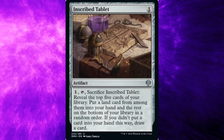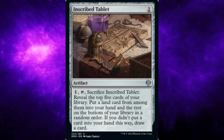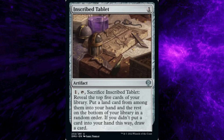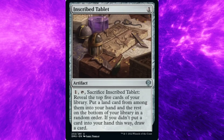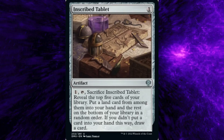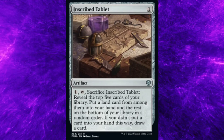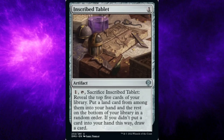Dominaria United set, card number 232: Inscribed Tablet. Costs one general mana. Type: Artifact. Rarity: Uncommon. Ability: One general mana, tap, sacrifice Inscribed Tablet. Reveal the top five cards of your library. Put a land card from among them into your hand and the rest on the bottom of your library in random order. If you didn't put a card into your hand this way, draw a card.